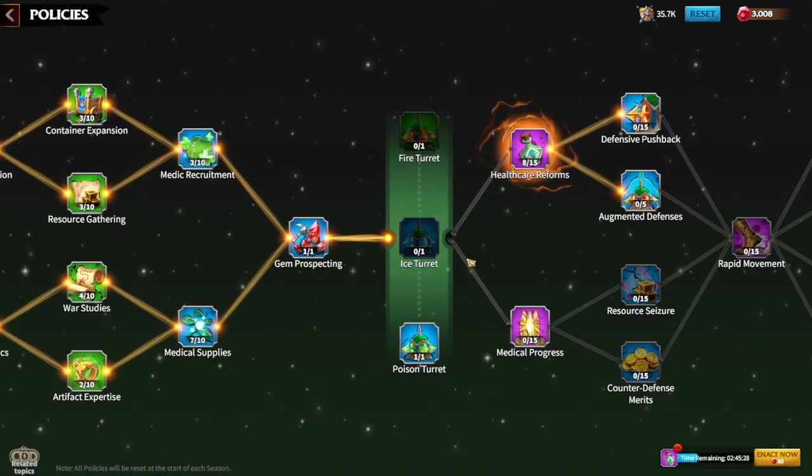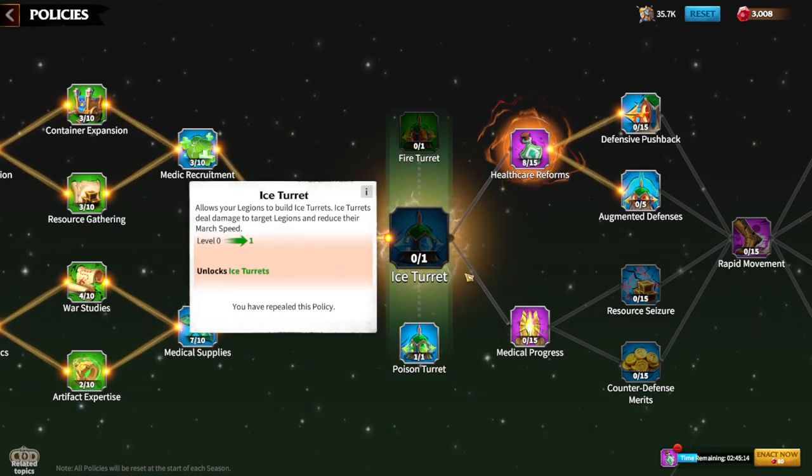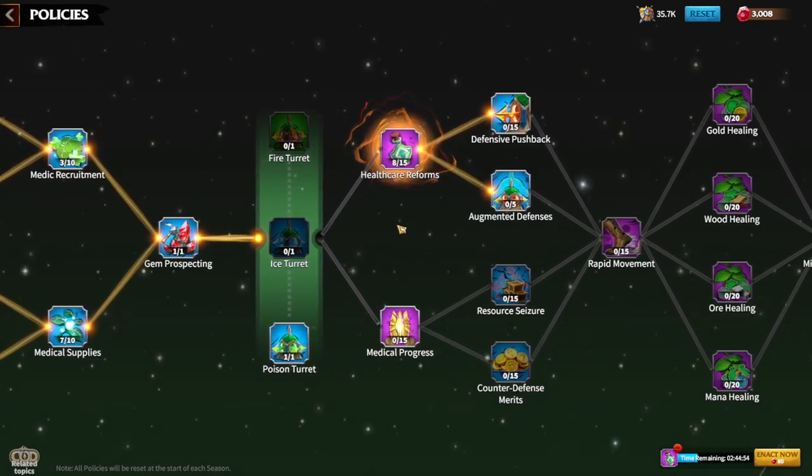There are three new turret policies. Turrets are towers you can build during battlefield combat near your main tower. The poison turret inflicts damage over time. The ice turret is more supportive — it reduces enemy march speed and deals some damage. The fire turret is purely heavy damage-dealing and hits multiple legions at once.